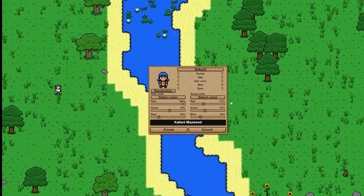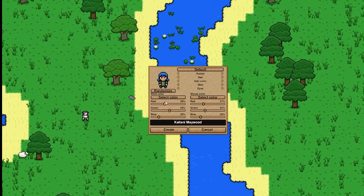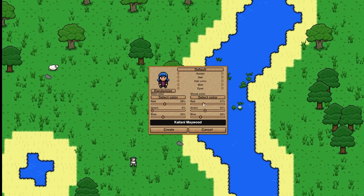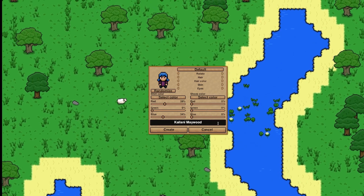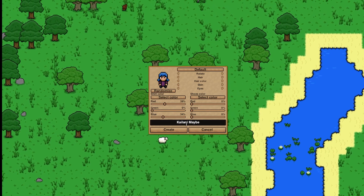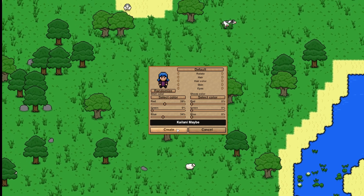Color shirt — let's do maybe a purple. Purple, okay. Shoes color — give myself black shoes. Alright, I'll leave my name as Kylan... maybe. I've been using 'maybe' because it may be me, it may not. Alright, create!